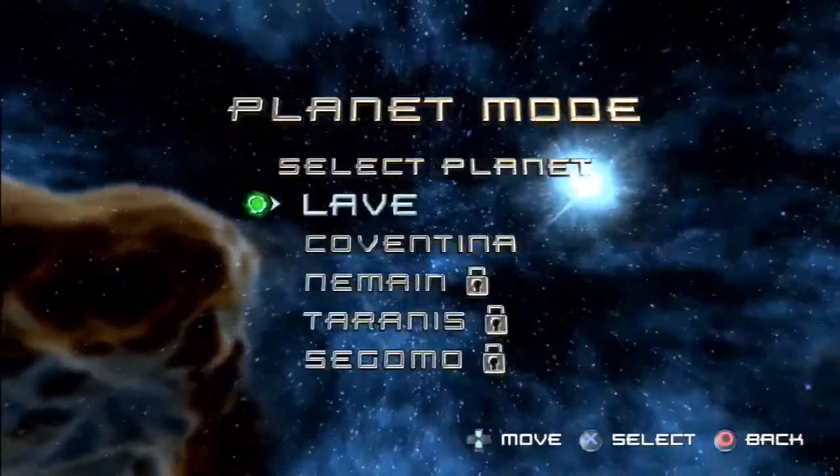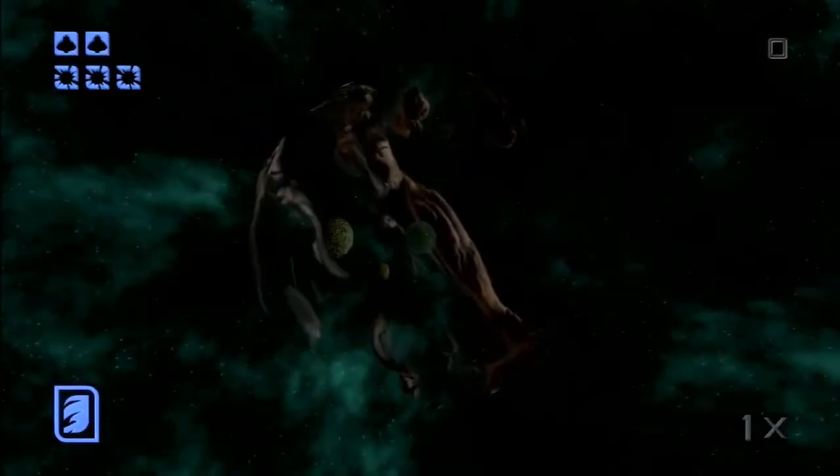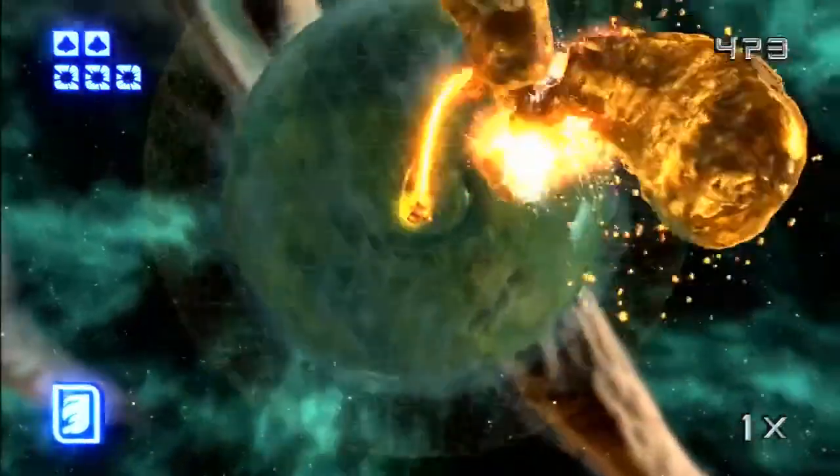Let's try a different planet — let's try Coventina, let's see what it's like. I guess we're not going to unlock the third planet, which is a little too bad, but the first planet took us like 15 minutes.